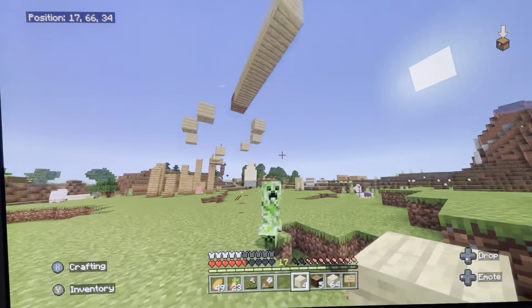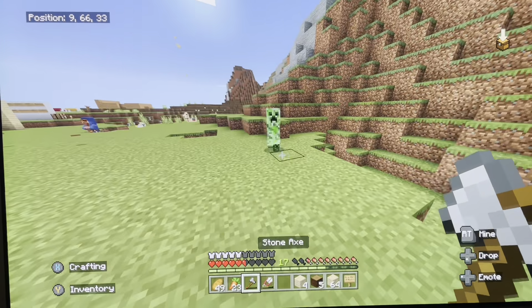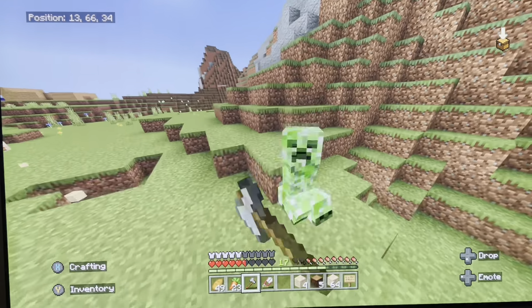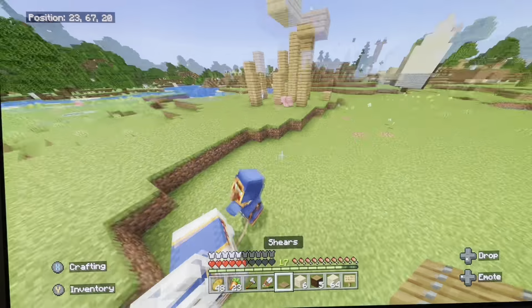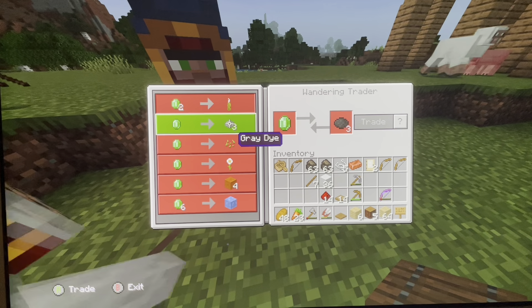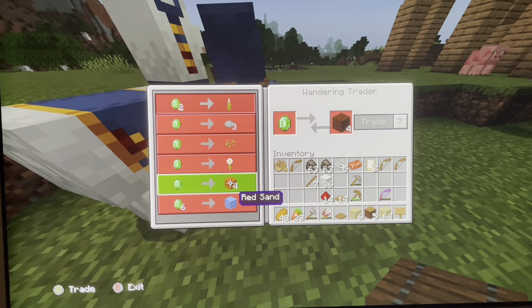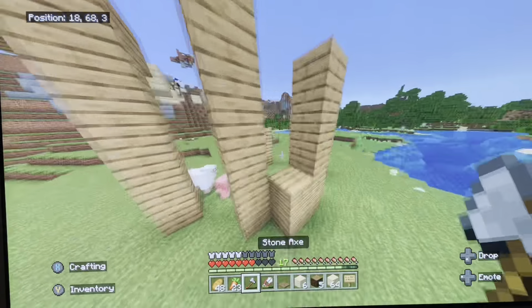A creeper almost exploded — that's ridiculously close. I don't want him to trade here. What does he have? I don't have any emeralds, so it's not like I can take anything. It's not like anything he has is good, but you know. True bummer. True shame.